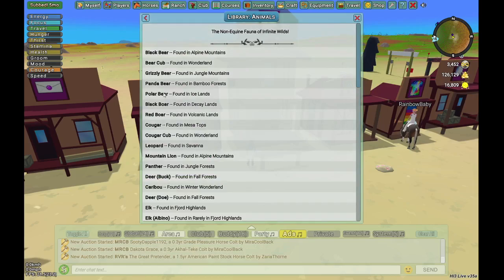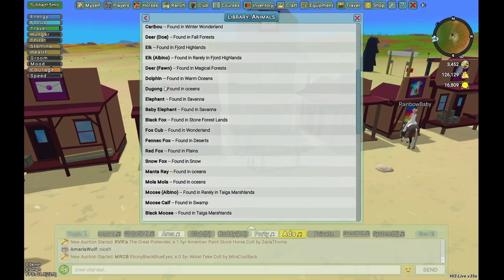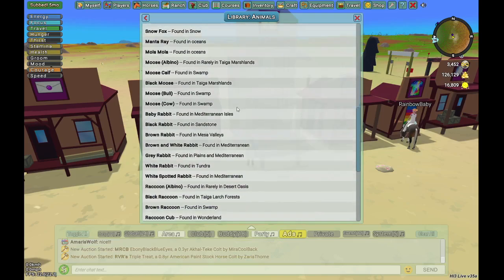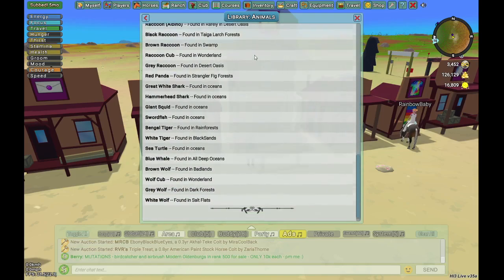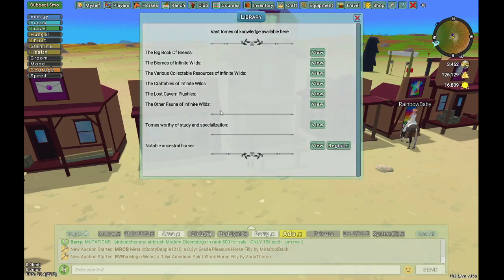Other items shows all the random animals you can find in the game and what biome they're found in. If you're looking for a certain animal to take a picture of, this helps a lot. And as I mentioned earlier, there are tomes you can research, like the one that automatically identifies your horse's breed when you catch it.